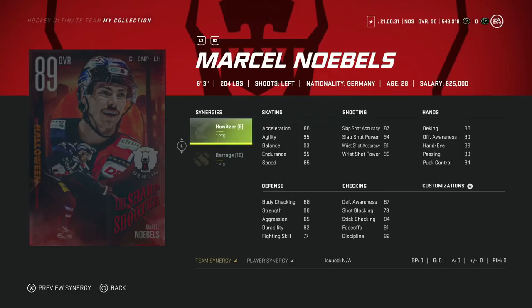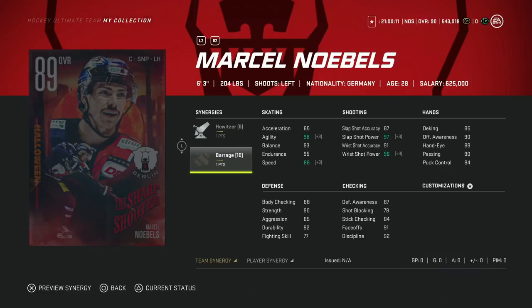Next up among the buys is the 89 Marcel Noels. He feels like a forgotten Master Set item from a few months ago. With Howitzer activated he's got 88 speed, and the real thing here is he's only 250,000 coins — with 91 face-offs, borderline better than Mikko Koivu. He's 6'3, 204 pounds, just an all-around great centerman who still holds up. The only knock is he doesn't have a team-based synergy. This is probably one of the first centermen I'd go after once you're looking at high-end cards. A slightly better version of Rupee Hintz in my opinion — a great buy at 250,000 coins.